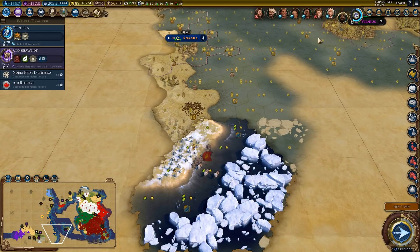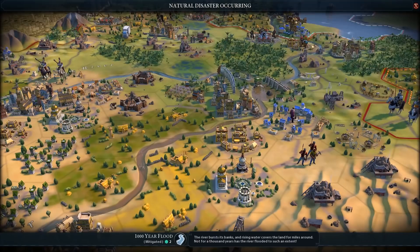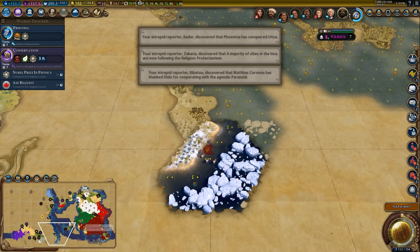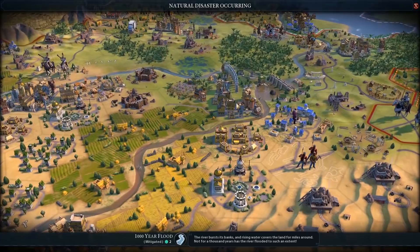Look at these yields — it's a lot of fun playing on the high disaster intensity. You can buy those — I have those maxed out, I don't mind selling those. Oh, a thousand year flood — it was mitigated, but we should still get a little bit of production out of that. That's nice.